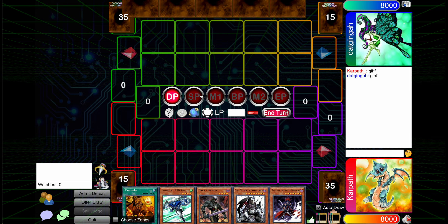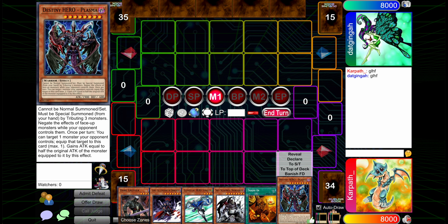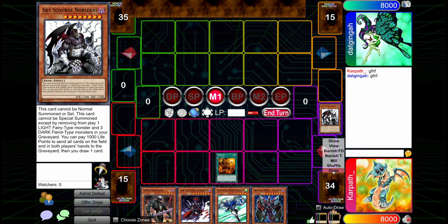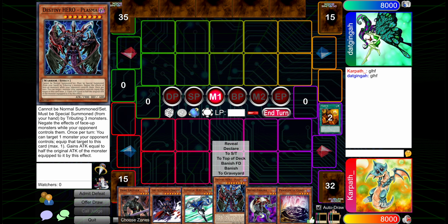Alright, going first — let's see if we can open the hand. This is pretty good. We drew the Plasma, so I could Trade In first just to see if I draw into Phantom. And after that we're probably going to want to summon Stratos. We did draw into Phantom — that's pretty good.